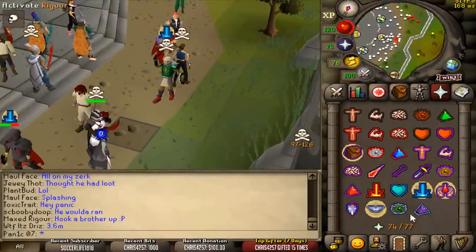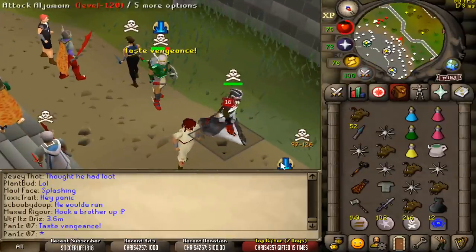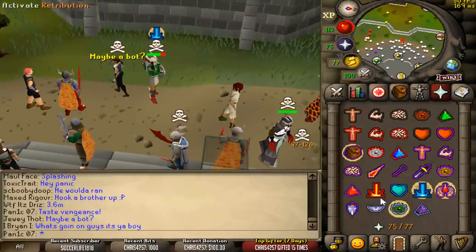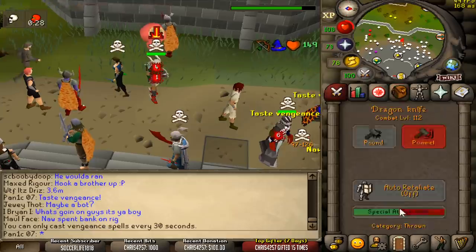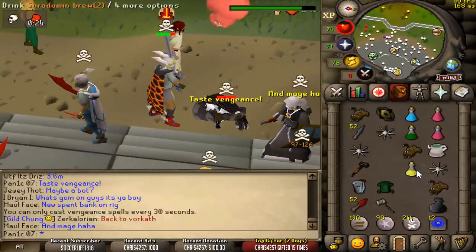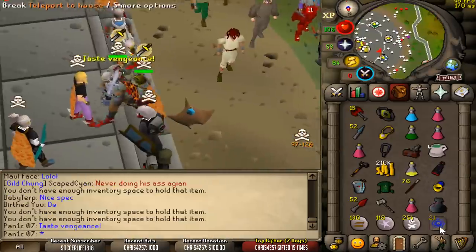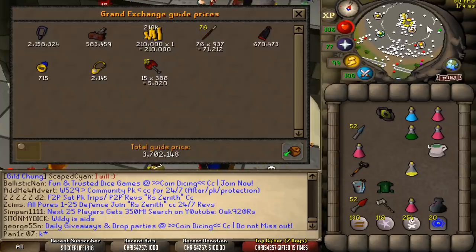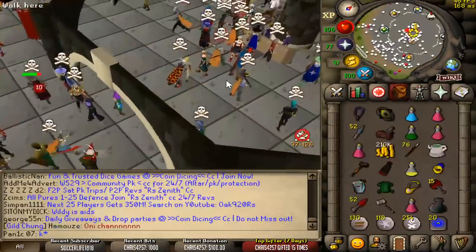He has Fury. I like Fury. Is he trying to run? Smokeball? What in the hell was he trying to do? Was he trying to run or what? That was really weird, man. Phoenix necklace in there. 3.7 mil — not bad at all. That was a really weird fight though.